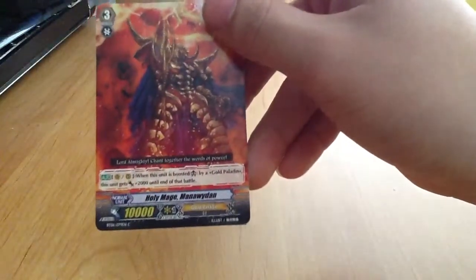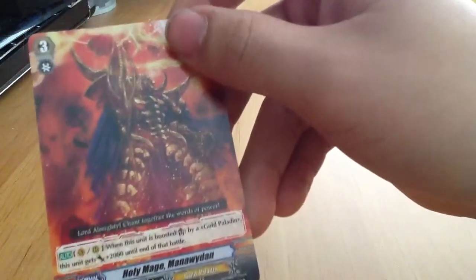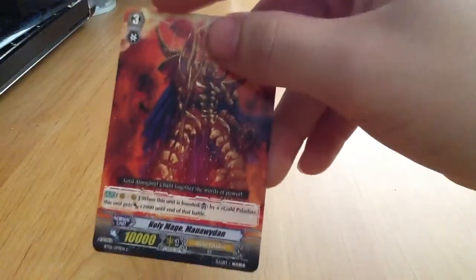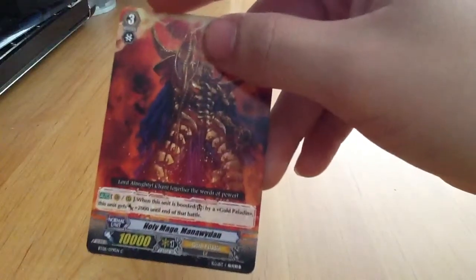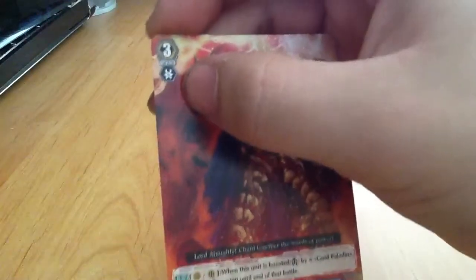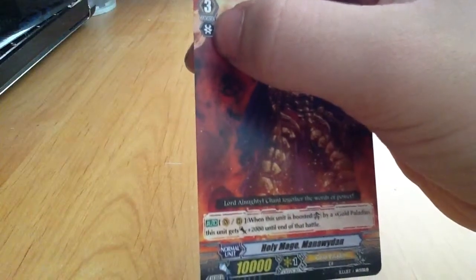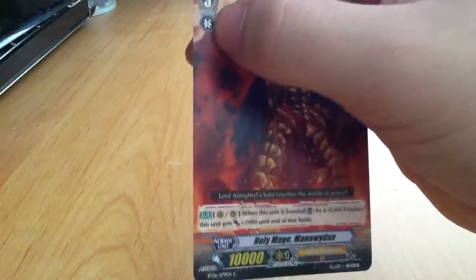Next is the Gold Paladin. In my case the Gold Paladin is similar to the Royal Paladin, which I'll show you in a bit. Technically Gold Paladins focus on having more units on the field to give your Vanguard a big boost. As you can see this is a grade 3 — that's the highest grade. There's been a rumor about a grade 4 coming out, and it did come out but only for Great Nature, and it's going to be unusable around February. Under grade 3 you see two swirly lines — that's called a twin drive check, which I'll explain next video.